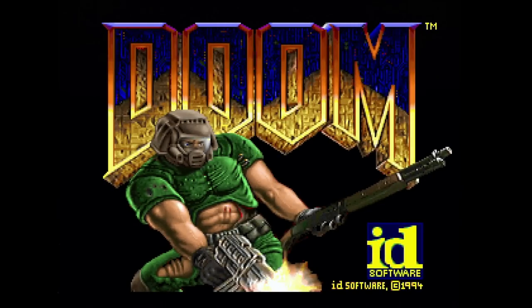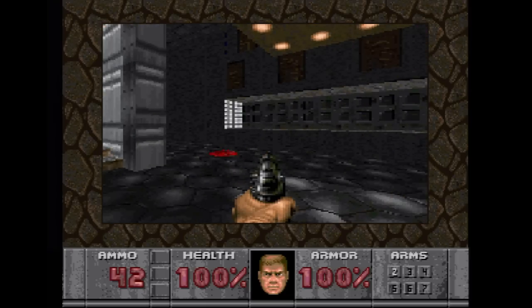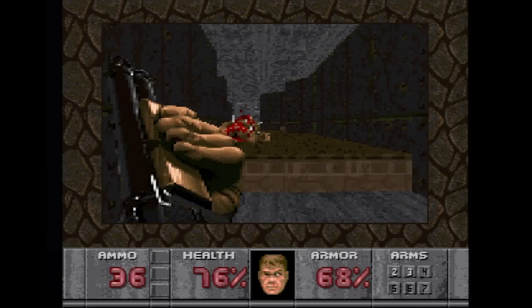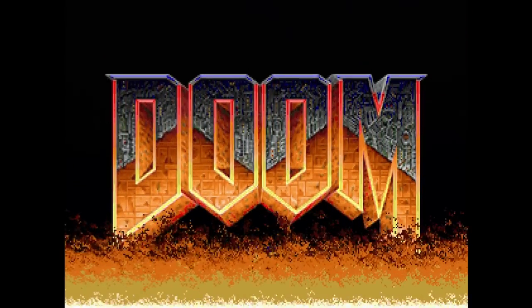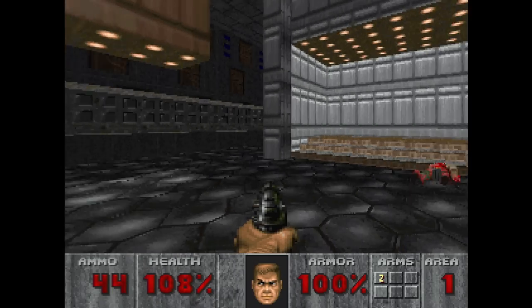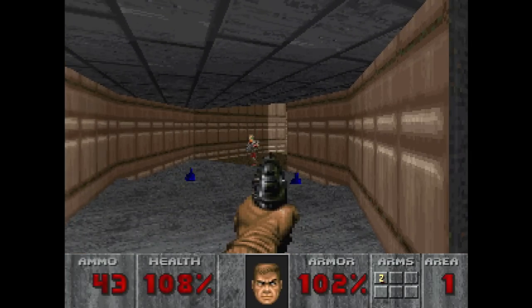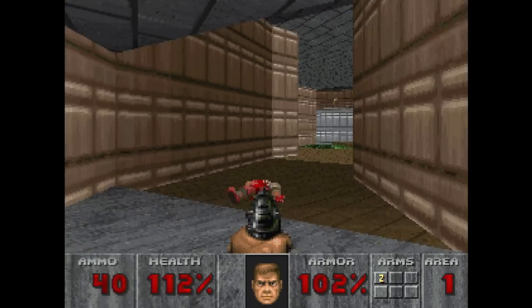Doom on the 32X is known for coming up a little short. It was a rushed project and they couldn't make it everything they wanted by the shipping deadline. The visuals are restricted to a small window and quite grainy, the music is terrible, and there are some missing levels. Well, this hack called 32X Resurrection from the D32XR Team — most people just call it Doom Resurrection — shows you what could have, and frankly should have, been. This features an all-new engine written specifically for this hack that improves a great many things.